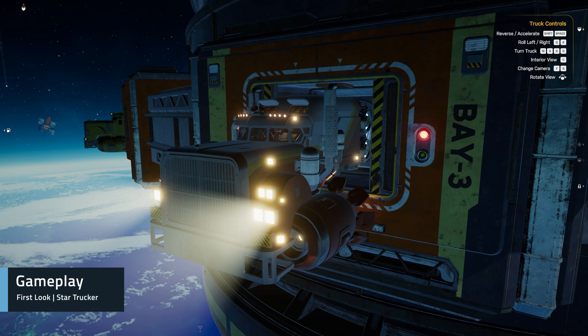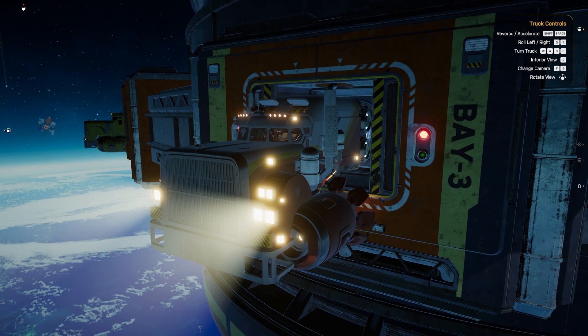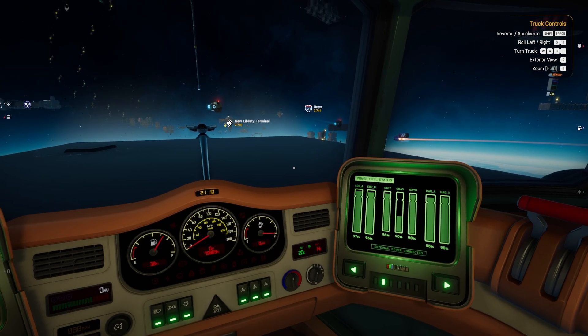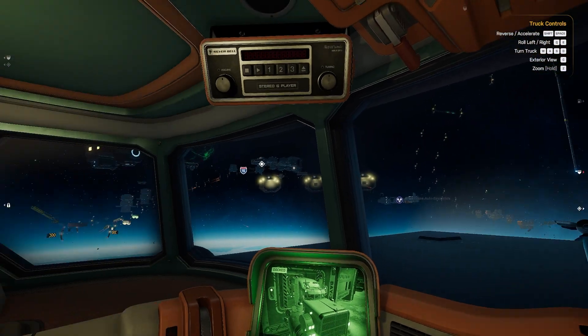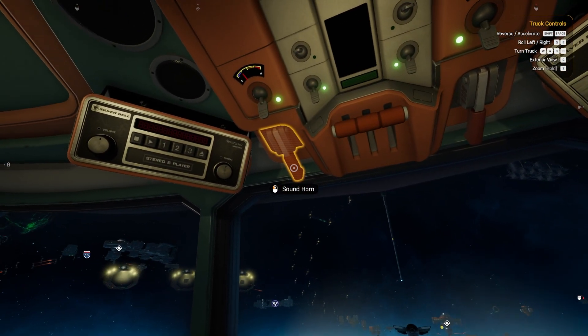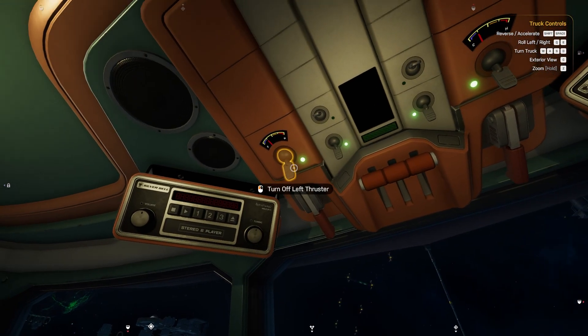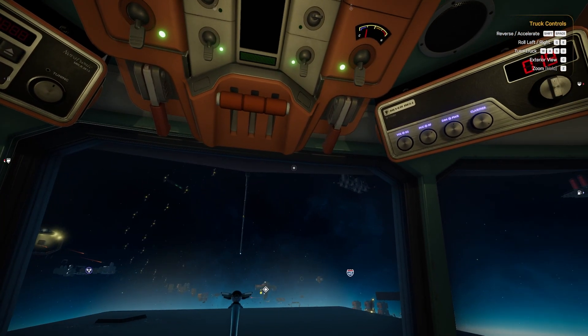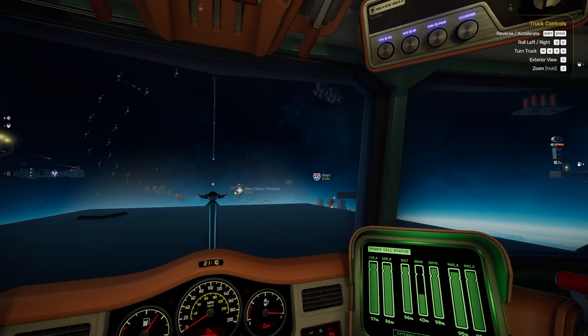I'm now in game and ready to show you the gameplay loop for Star Trucker. I went into Custom and turned off the truck warranty and the tutorial job. I'm going to take you through the basic gameplay loop from one job all the way to another. Let's look around the cab first. We've got the CV radio up here, the main sound stereo, and different controls including your horn, thruster controls, and the shutter control used for jump gates.